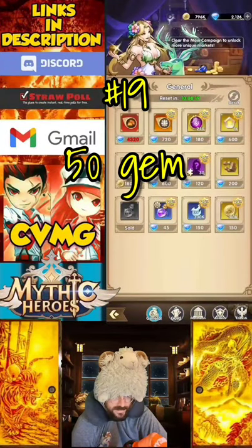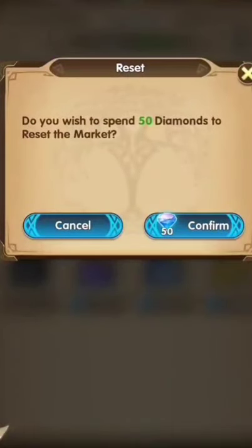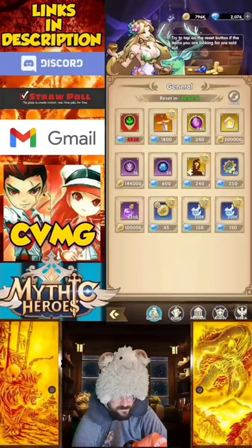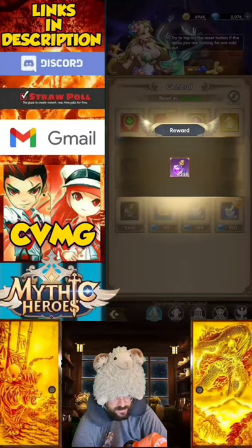Tip number 19: gem shop refreshes. If you're wondering what to purchase in these shops, copies of your main carry should be priority. But for the general marketplace and guild shop where these aren't options, our options increase. 50-gem refreshes are a great way to stock up on stardust, runes, or equipment.